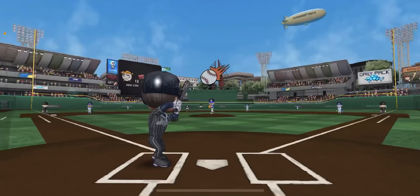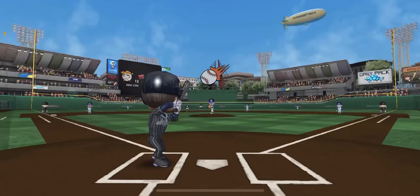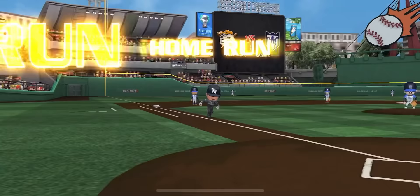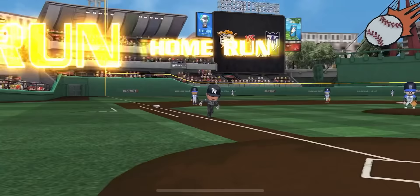Top of the seventh, one runner on, no outs. Swinging a miss on the slider. And Aaron Judge takes advantage of that fastball — it is gone! Six for six, two home runs, two doubles, two singles. We really need that triple.